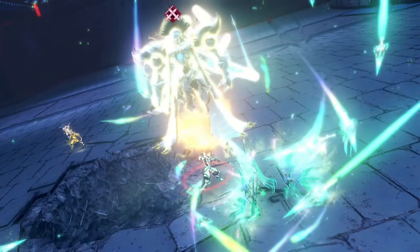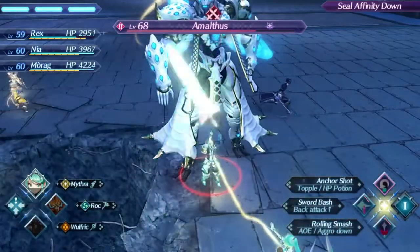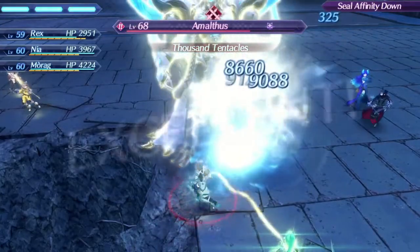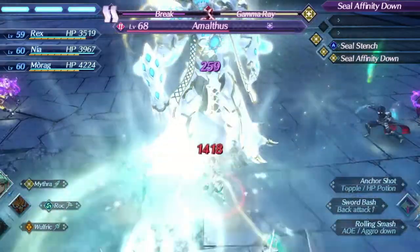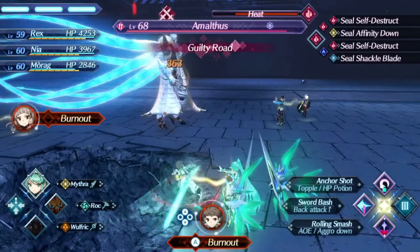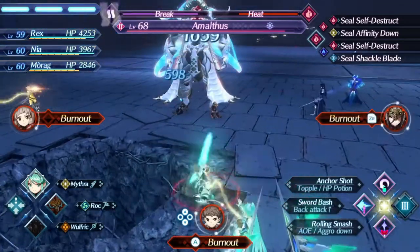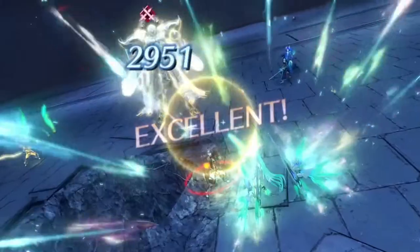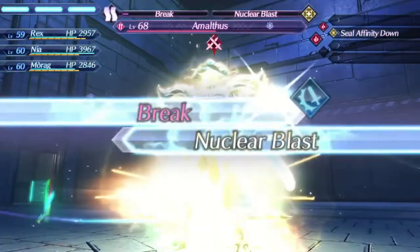If you miss the hole, you want to do a similar thing and go for another orb and chain, however in this scenario it becomes a lot tighter to get the special off. You want to use a tier 1 with Pneuma, tier 2 with Corvin and finish it off with a Blustering Weather from Pneuma, and go for a chain again. Nia can sometimes break during the Guilty Road — in this scenario you just have to wait for him to go for another Guilty Road, so just keep waiting in position. Alternatively you could go for a nuclear blast on fusion into a chain attack, if you don't feel comfortable waiting.